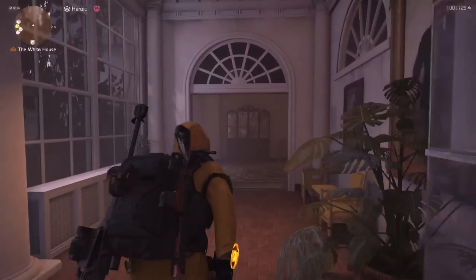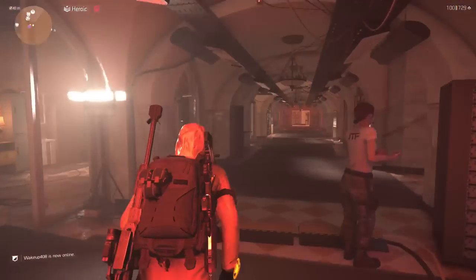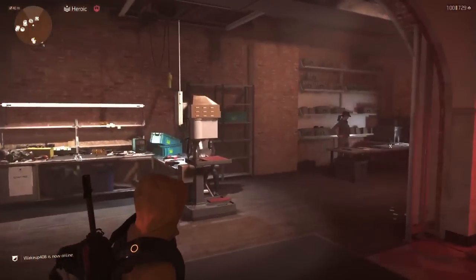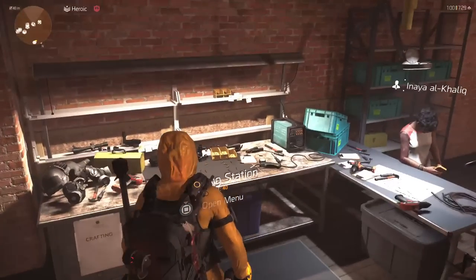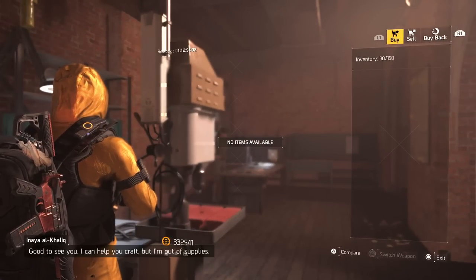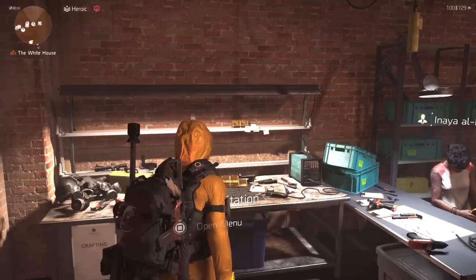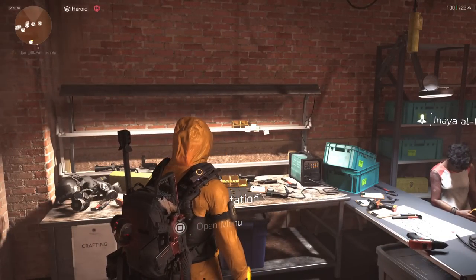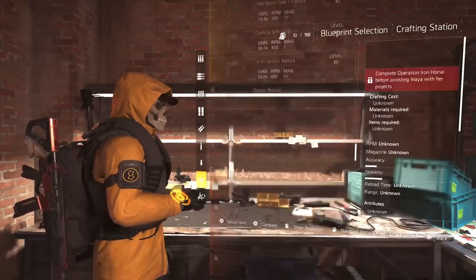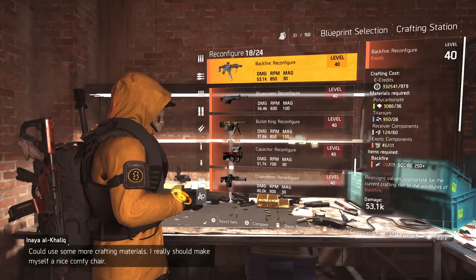They just introduced blueprints for these three new exotics, and when they did, something happened — either it was done on purpose or it's not working as intended, let me know in the comments. First you have to talk to Anaya and pick up all three blueprints: the Catharsis, Blue Screen, and Dread Edict. Then come over to the crafting station and toggle all the way down to Reconfigure.